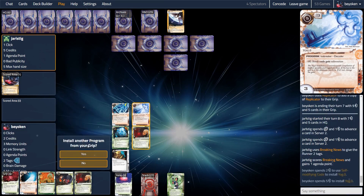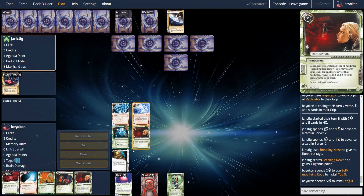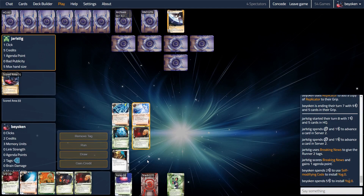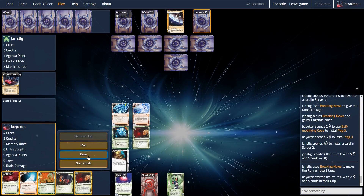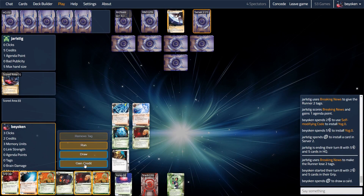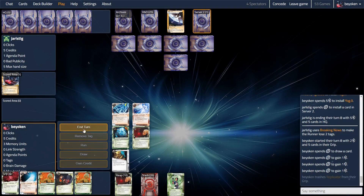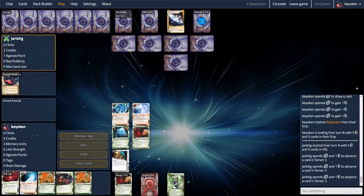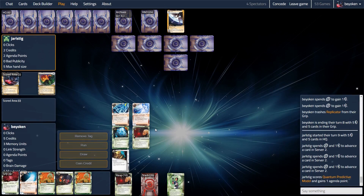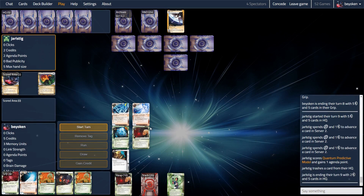Here my opponent scores a Breaking News — I immediately get a Yorg out because Closed Accounts was coming, so that would absorb the Closed Accounts money, and therefore make it not worth it for my opponent to close my account. At least I had the SMC out there — that was huge. I was able to get my main breaker out, the Yorg, so I am actually setting up my board state, and I did not allow my opponent to punish me on that. Now unfortunately my opponent gets a QPM score — that's the second agenda for my opponent, and I'm flustered.